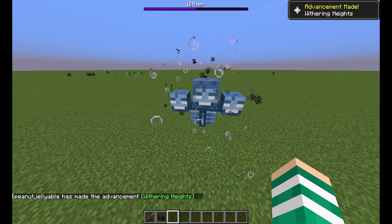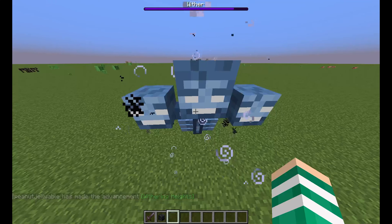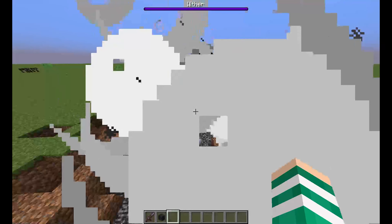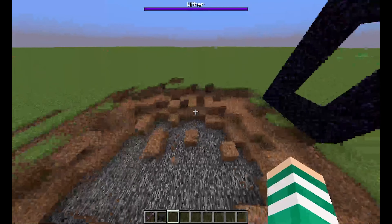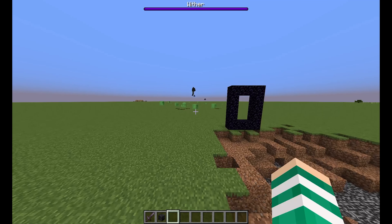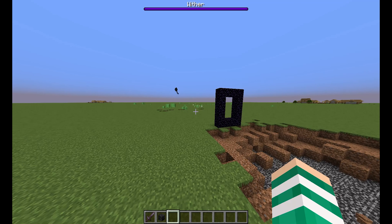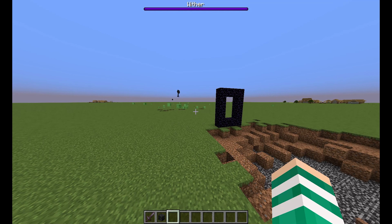The Wither has a boss bar at the top and everything. As you can see it's quite destructive, so if you're doing this near your base, well, rest in peace to your base. I have a video coming up on how to actually kill the Wither — it's quite an in-depth one — so make sure you go check that out and I'll see you there.